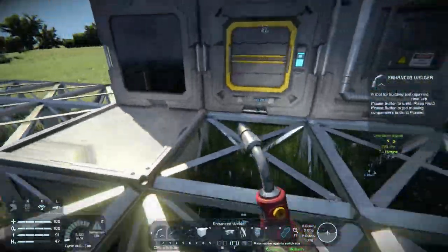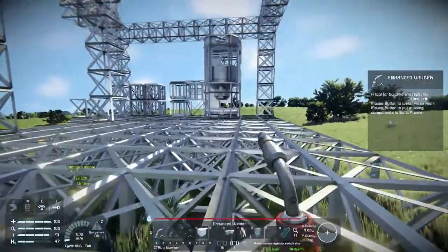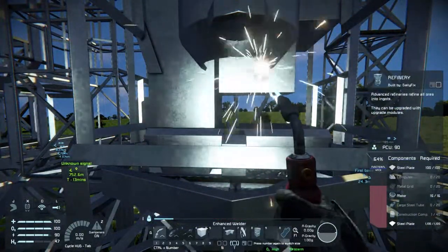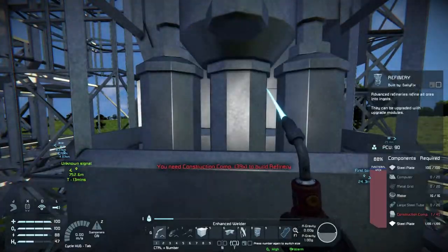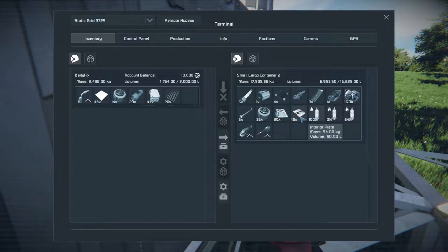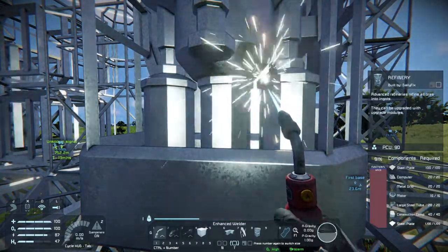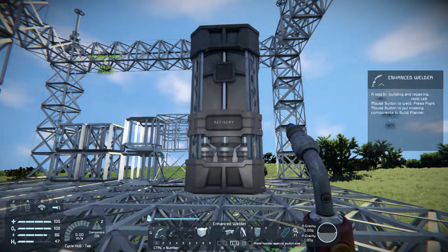Let's get some of these conveyor belts — they are conveyor belts, right? Sure. We need motors and a lot of stuff. I'd like to get another enchanted welder. Construction components is definitely what I need, but we have a good amount of steel plates. Construction components, large steel tubes, metal grids, computers — it should be enough. Let's rush!